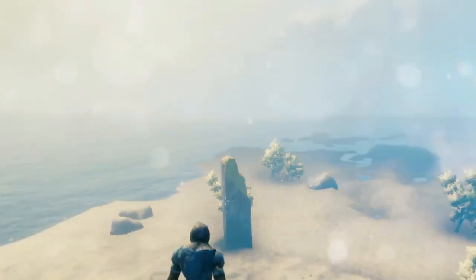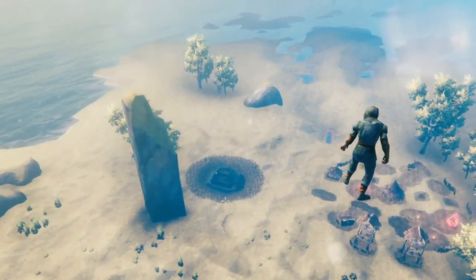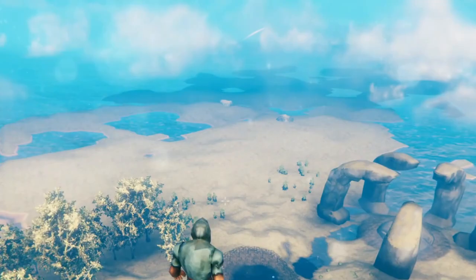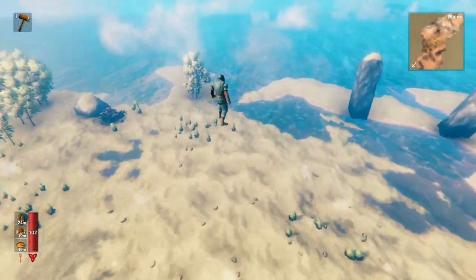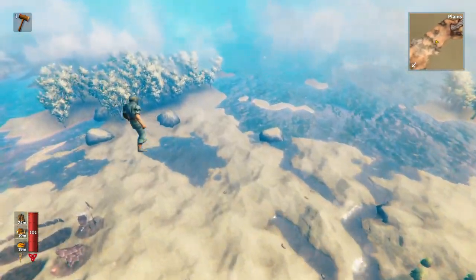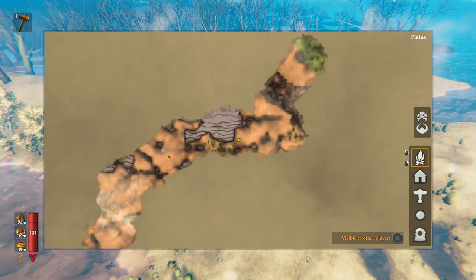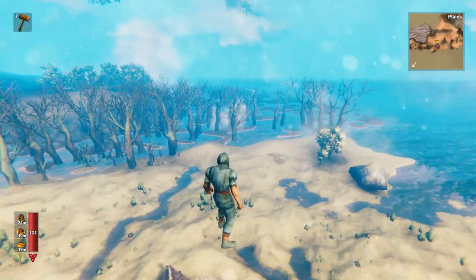The game is actually making things further than what you see in something called a zone. There's something called an active zone, which is basically an area around the player, but it's actually even bigger than the area you're seeing. This circle is just the rendered zone. Basically, as you explore, everything is spawned into the world. And once you can see the area on the map and you've explored it, it's basically permanent.